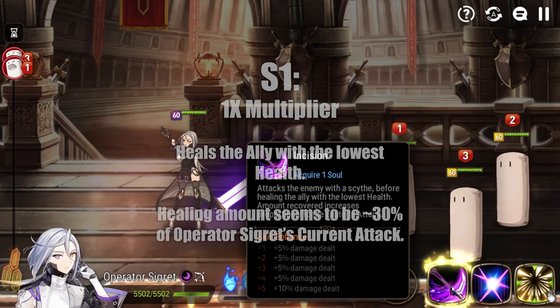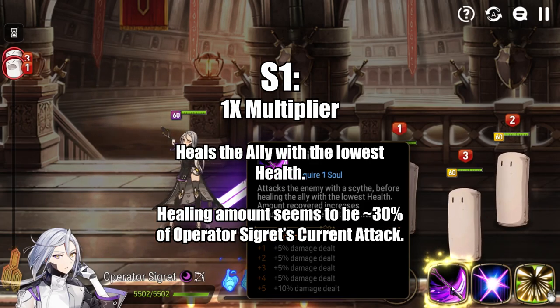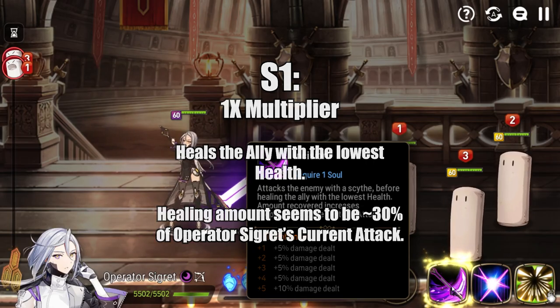Operator Segret's S1 is Incision. It has a 1x attack multiplier, which is pretty much as average as it gets. Additionally, this move heals the ally on your team with the lowest amount of health for a value proportional to Operator Segret's attack. That value wasn't available in any data mines so I had to test it myself, and from all of my testing it appears that the amount you heal off of Incision is roughly equal to 30% of Operator Segret's attack.